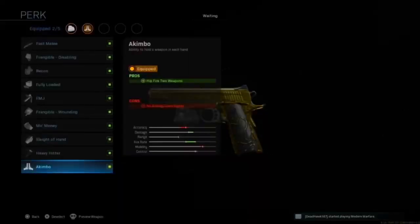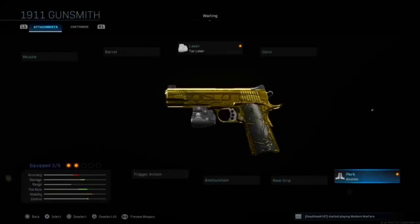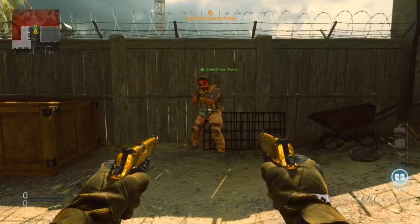So the next step is to have dual pistols. Especially on a golden gun. Step number three is to be quiet and not play loud music in the background.